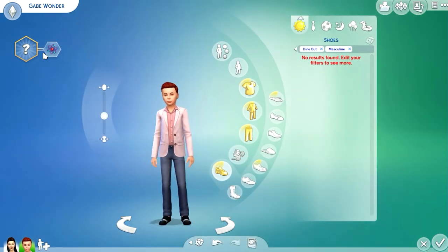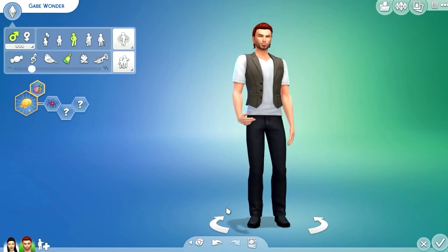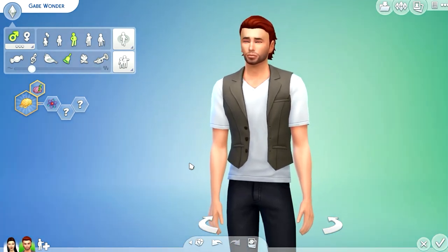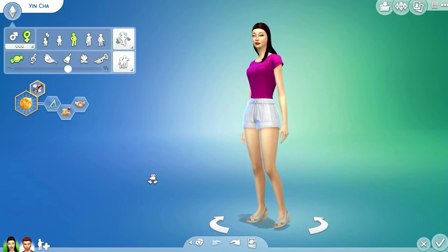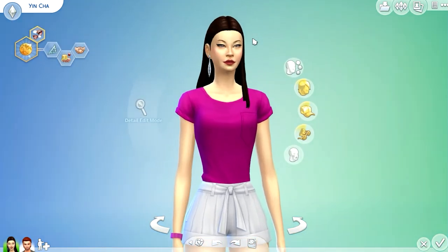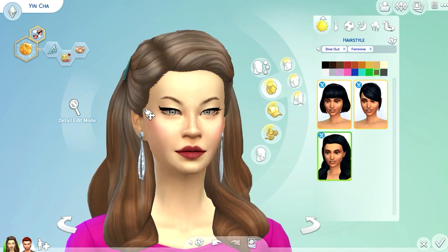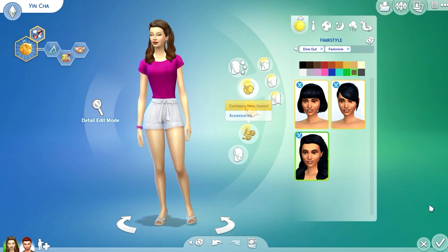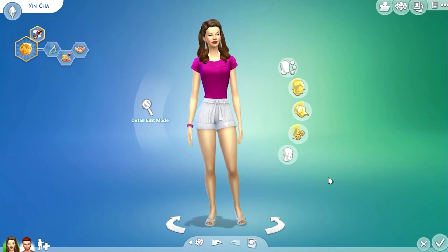And there you go, guys — that is it for the outfits and hairstyles in the Sims 4 Dine Out game pack. Hopefully you enjoyed this one. I think I covered everything — if not, I apologize. Let me just change her hairstyle to the new one from this pack. I kind of like this color with the highlights. Thank you guys for watching — happy Simming, and I'll see you next time, bye!